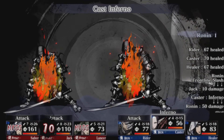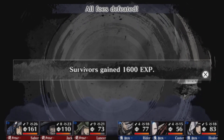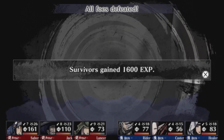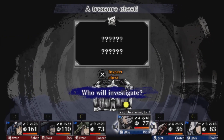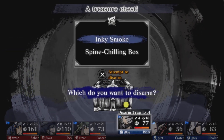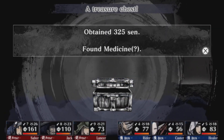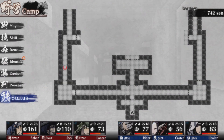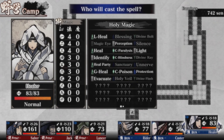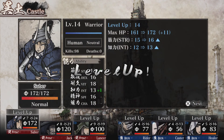That was really close. I used that bloody skill that costs 10% HP and my lancer almost died. Now everyone has enough experience to level up except Jack. Let's go back. I'm about to go to the castle and then I'll identify items there. After that, we're going to try that boss fight again.